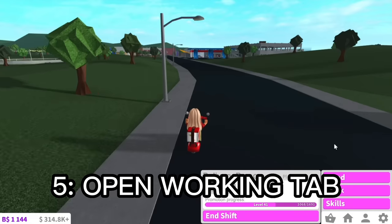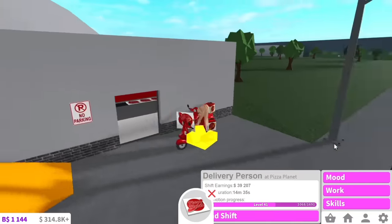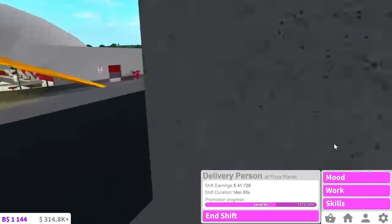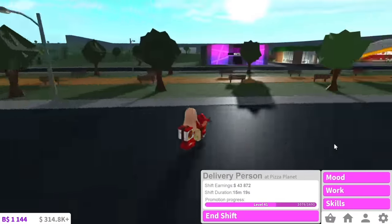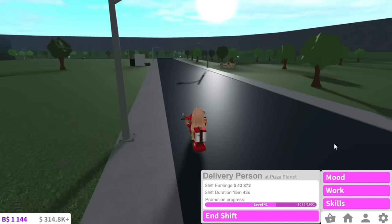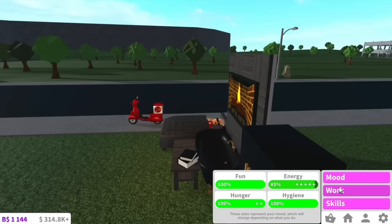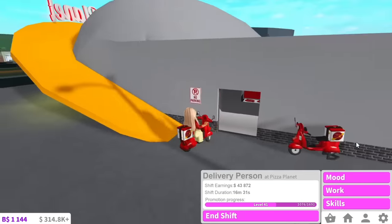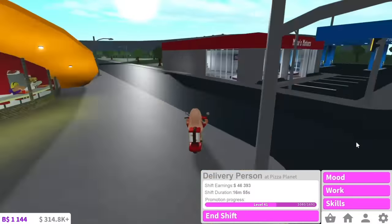My fifth point is to leave your working tab open or closed, whatever motivates you. A lot of people will get distracted by it — if they see they're working for 30 minutes and haven't made much, it can unmotivate them. Personally, I leave it shut for like 30 minutes and then check back — and I'm like, oh, I did make quite a bit. Even if you set a timer for 30 minutes and then see how much you earned. I usually keep my moods tab open so I can see how low my moods are and start boosting them. I'd rather have my moods tab open than my work tab.